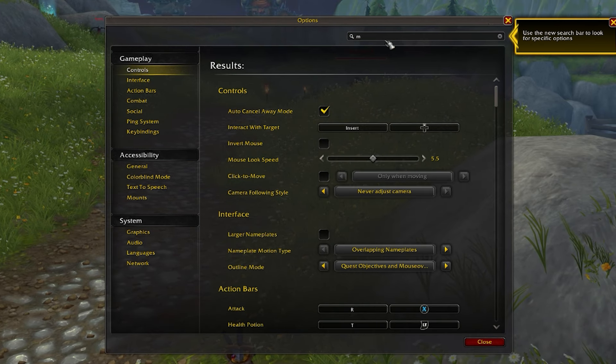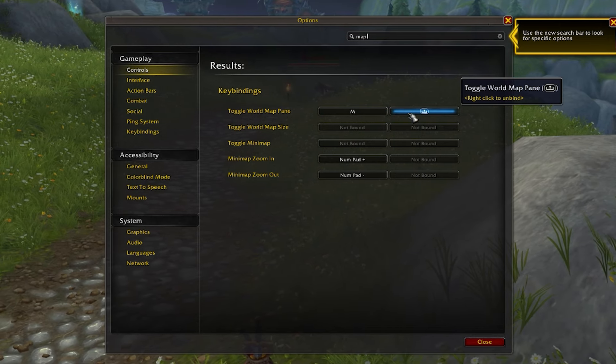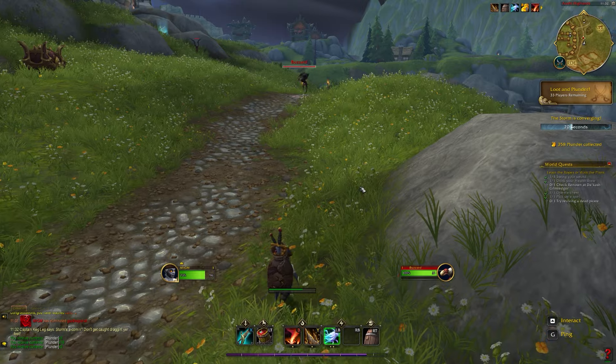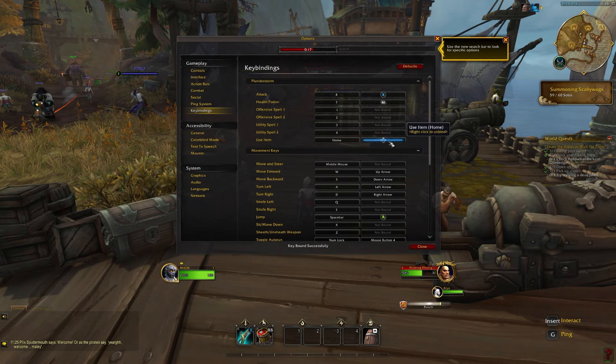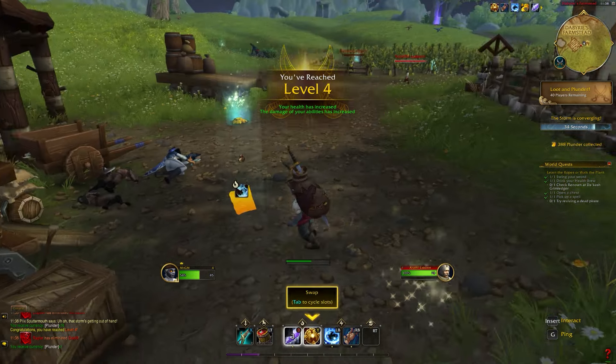If you're looking for a specific keybind, you can use the search option at the top. Say if you're looking for the world map or something like that, you could just type in 'map' and the keybind will appear. Just play around with it and move the keybinds around. I found that setting A to jump works really well, but it's completely up to you. Once you're in the game, it feels super nice to run around with the controller, attack people, and move around.